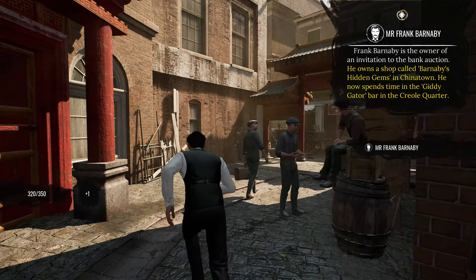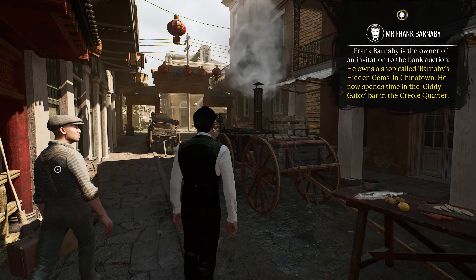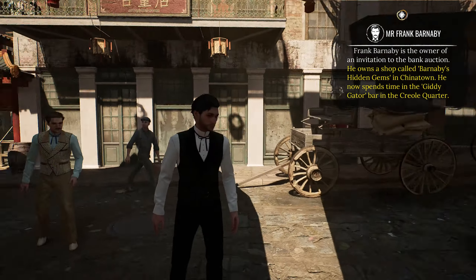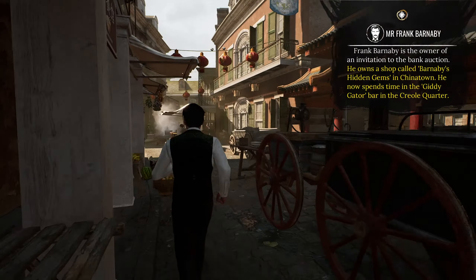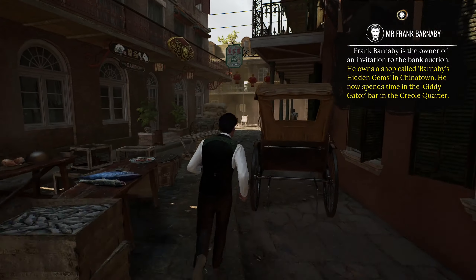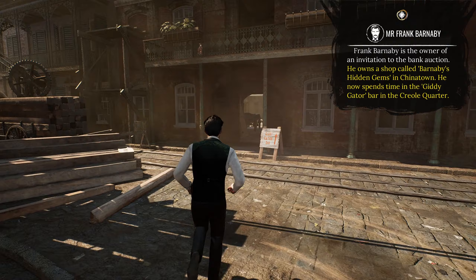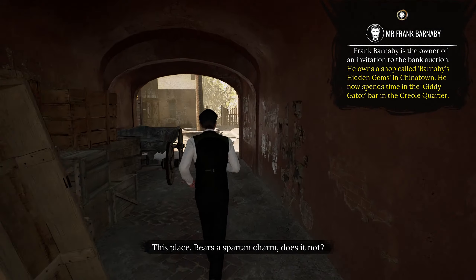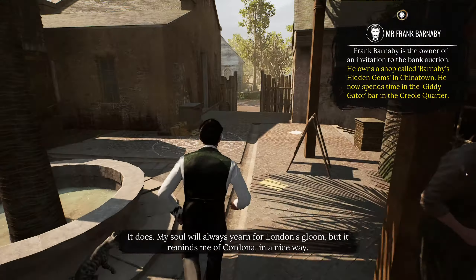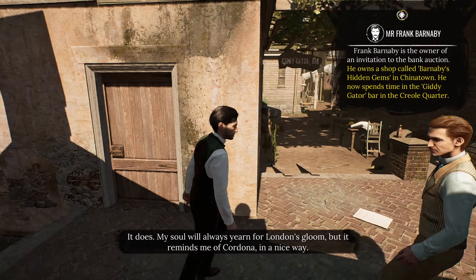And where on earth was that bar? This is a maze! Creole Quarter - so we went through here last time, and I hope it's here somewhere. This place has a Spartan charm, does it not? It does. My soul will always yearn for London's gloom, but it reminds me of Cordona in a nice way.